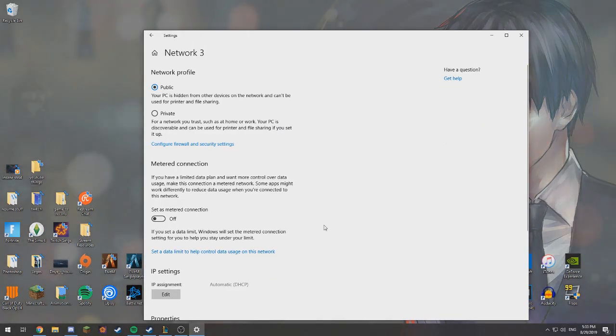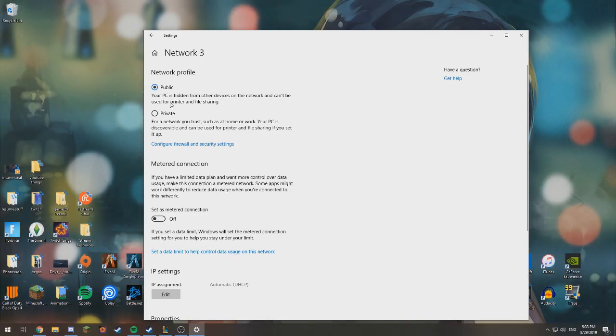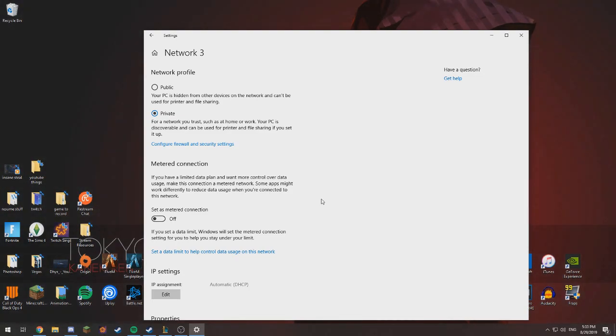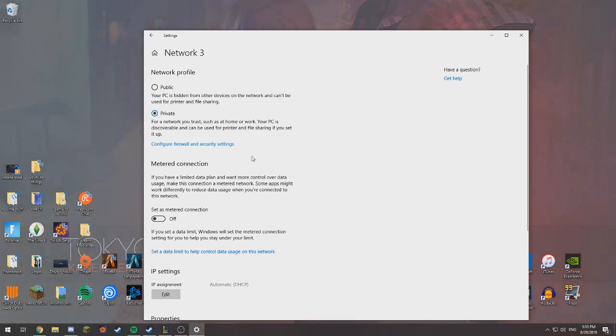And then make sure that this is set to Private. For me it's Public, which is why I couldn't see it. But if you switch it to Private, the server should pop up. Make sure you do this on both computers as well.